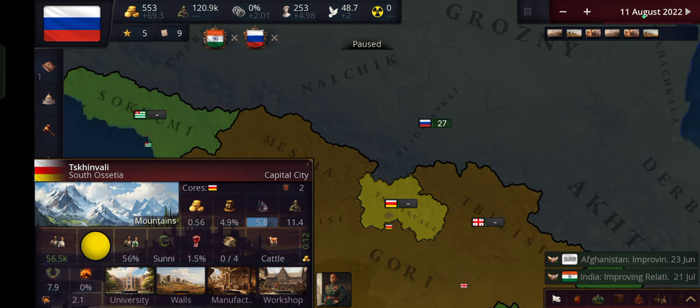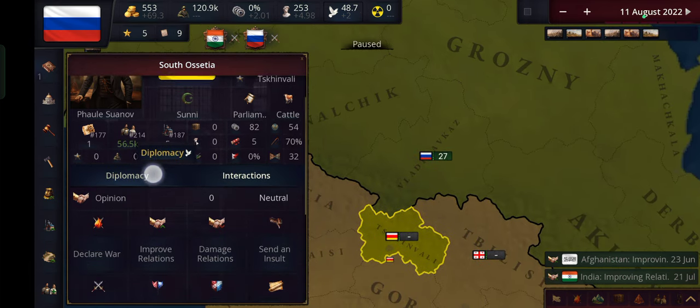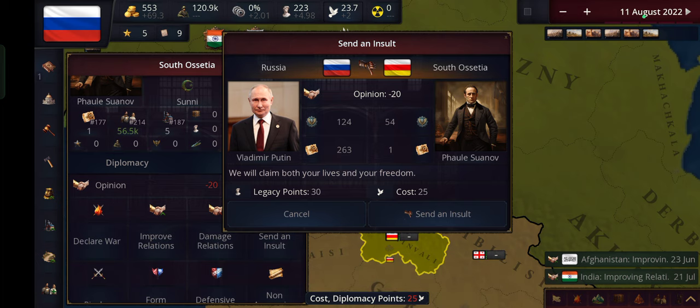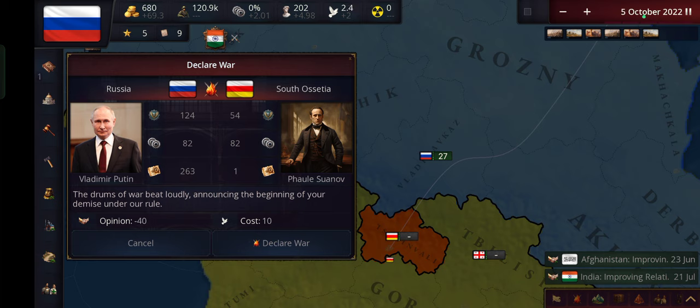Now guys, we're going to click on Diplomacy, then click on bordering countries, then click on South Ossetia. Now we're going to click on Interactions and send an insult — two times. We need to wait a little bit, then send another insult. Trust me, eventually we'll be able to invade them. It won't take that long.